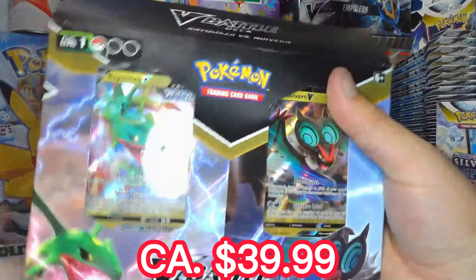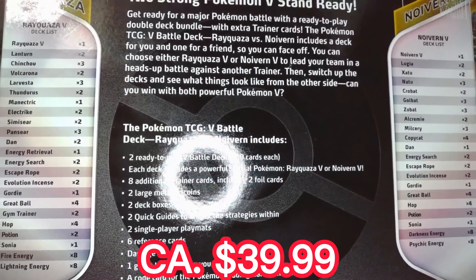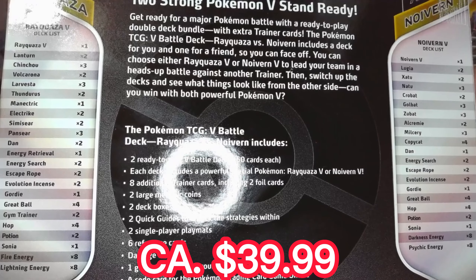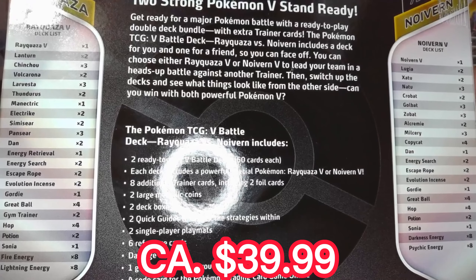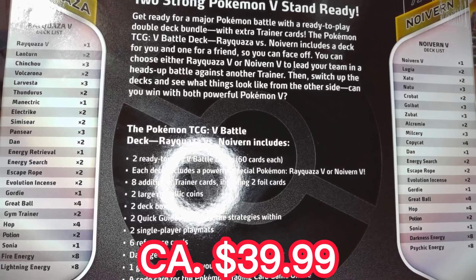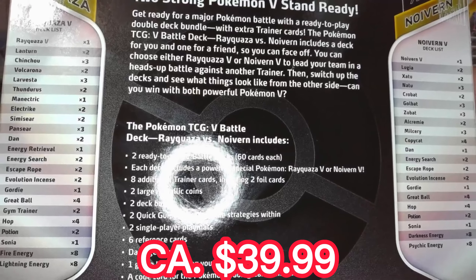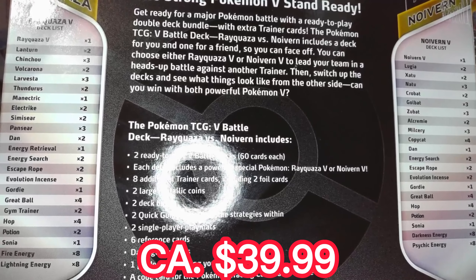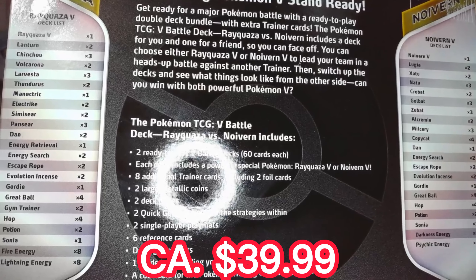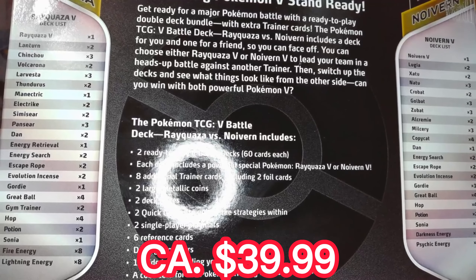Let's see what we can get in this one. You can get ready for a major Pokémon battle with a ready-to-play double deck bundle with extra trainer cards. The Pokémon TCG V Battle Deck Rayquaza versus Noivern includes a deck for you and one of your friends so you can face off. You can choose either Rayquaza or Noivern V to lead your team in a heads-up battle against another trainer. Then switch up the decks and see what things look like from the other side. You can win with both powerful Pokémon V.